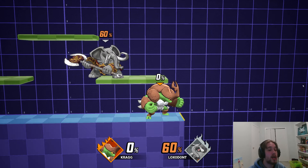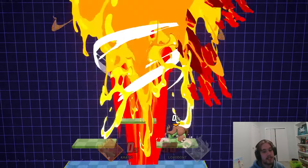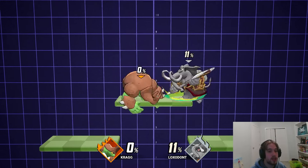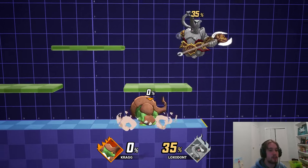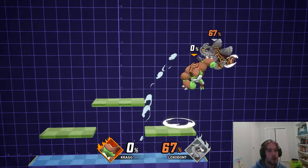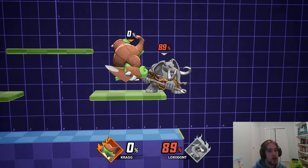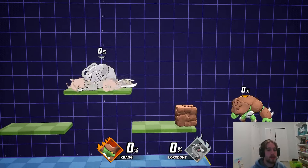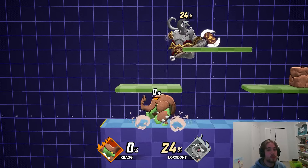Next up is up air, which is going to be one of your basic up airs that combos into itself. You're going to have a sour spot and a sweet spot. The sweet spot sends the opponent in a more horizontal direction, while the sour spot sends them in a more vertical direction. You can just chain up air into itself over and over again, and generally with up air you want to end your combo with it — unless you accidentally mess it up with a sour spot hitbox, in which case you can adjust with a forward air. It's basically like a Mario up air, except it's way slower, and it makes up for that by having way more hit stun.